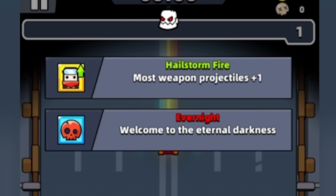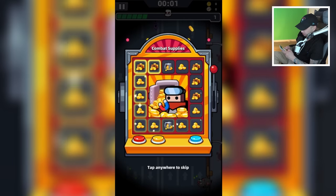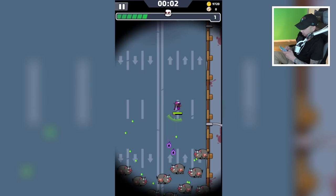Here's the daily challenge: Hailstorm Fire, most weapon projectiles plus one, and Evernight — welcome to the Eternal Darkness. Let's grab the brick here; I like to use the brick on vertical chapters. We can just toss it up in the air and hit all the enemies down here.